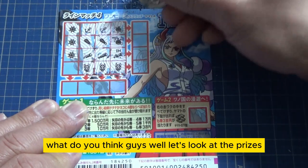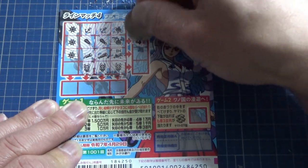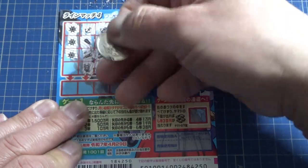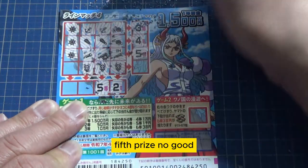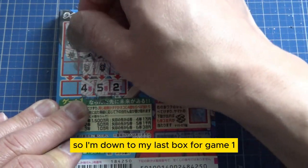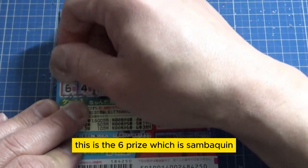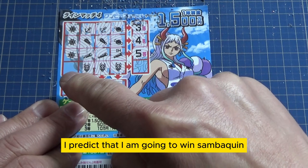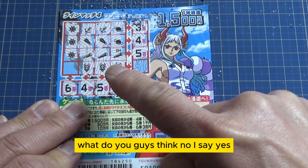What do you think, guys? Let's look at the prizes. Third prize — no good. Fourth prize — no good. Fifth prize — no good. Fifth prize, no good. Fifth prize, no good. Let's go Tate. Second prize — no good. Fifth prize — no good. Fourth prize — no good. So I'm down to my last box for Game 1. This is the sixth prize, which is 300 yen. I predict that I am going to win 300 yen. I say yes!